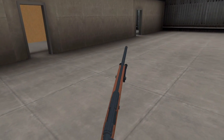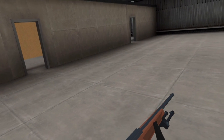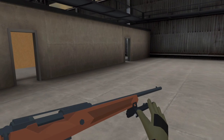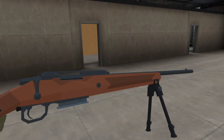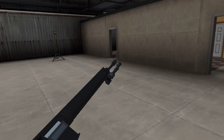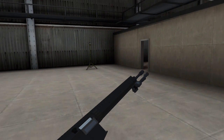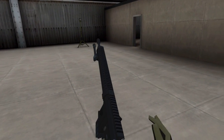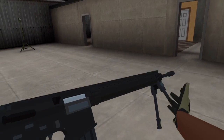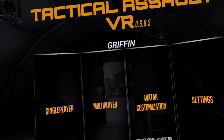For the M40 sniper: sit the magazine in and pull back the bolt, then push the bolt back down — it's a bit tricky in VR but you get used to it. Both the M40 and the MK-12 DMR have a little bipod you can pull down with grip to keep the gun stable; undo it with grip again. Finally, the MK-12 DMR: stick the magazine into the magwell and pull back the charging handle. It also has a bipod just like the M40.